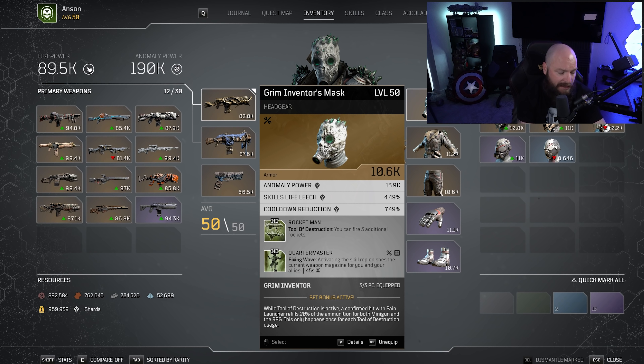Just one last thing about the set bonus: a confirmed hit with Pain Launcher — Pain Launcher is the missile launching skill and it launches a whole bunch of missiles. Each one of those missiles that hits refills you for 20%. So if five out of a volley hit, you get 100% of 10 rockets back, getting you back up to a maximum magazine size of 11, which you also get through the mods of this build. That's basically how it all pulls together. Let's quickly look at weapons and then carry on.